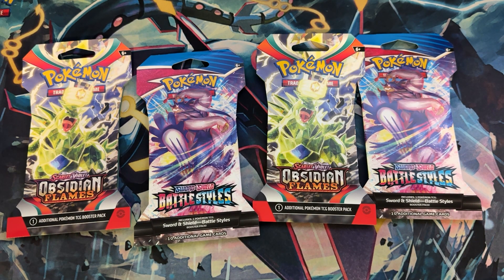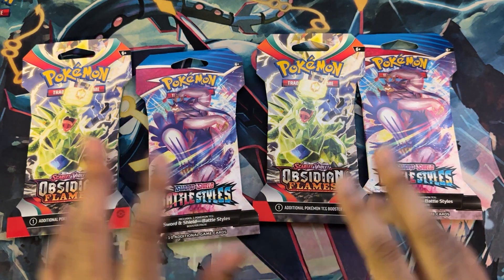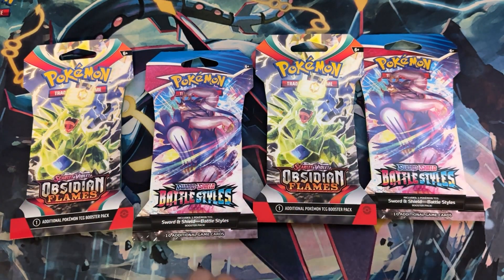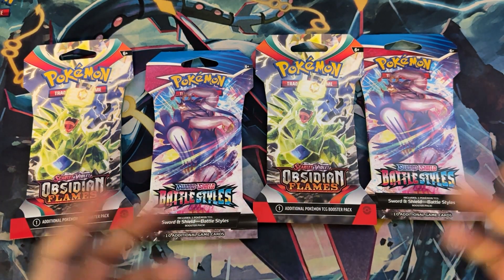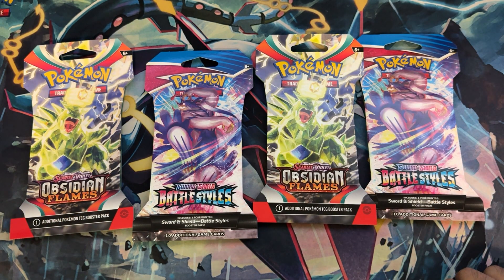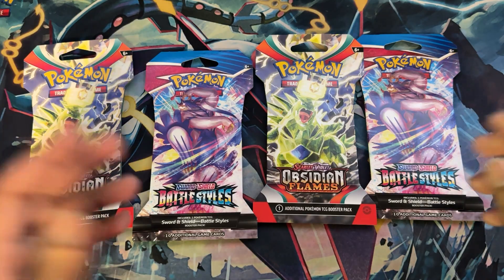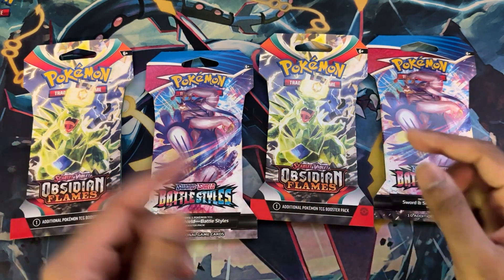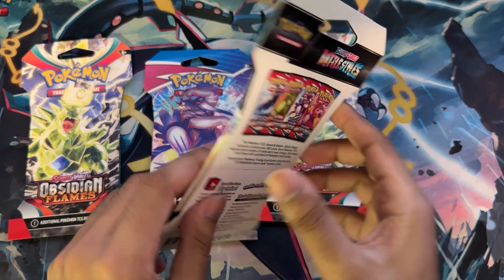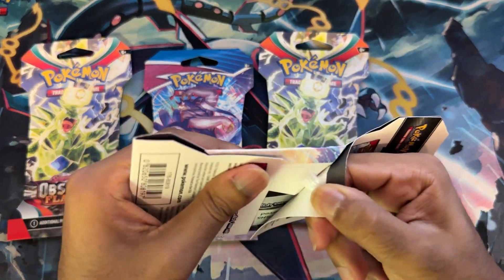We are back again. This time I have something a little different but more of what I was going for. We have Obsidian Flames and Battle Styles, all sleeves — blisters like you get as a kid. Let's get into it. I'll explain my choices as we go. Let's start taking these out of the sleeves.